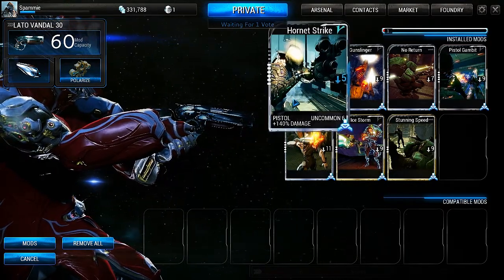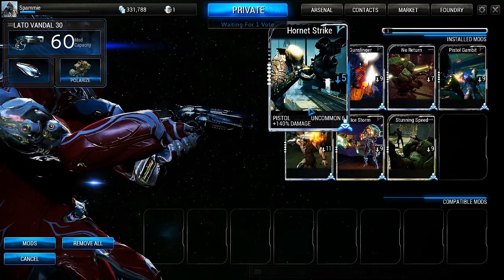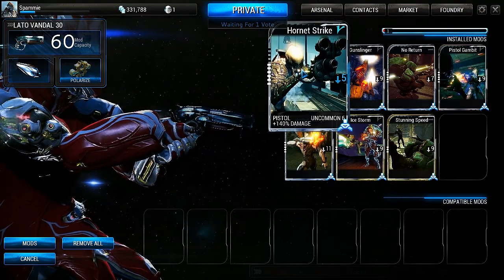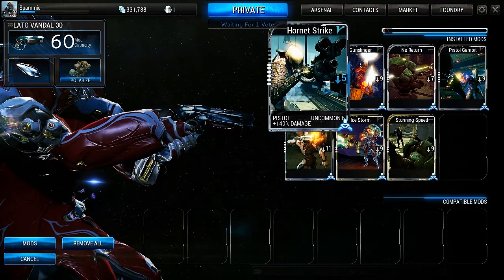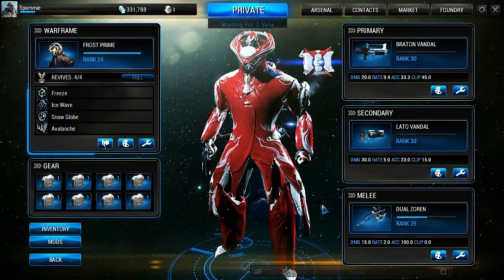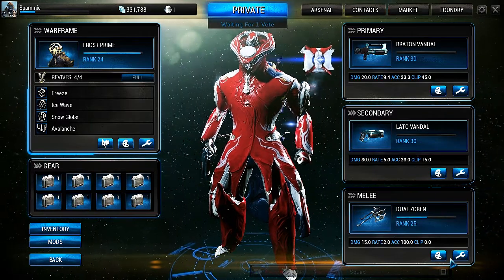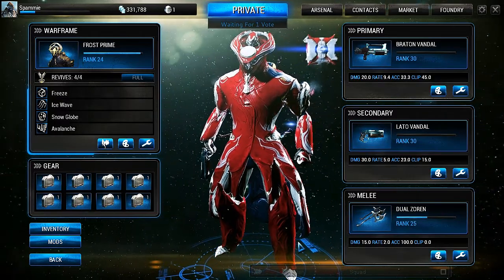Serration at rank 8 is 135%, and imagine that two more levels lower — Hornet Strike is still more powerful. That's why sidearms are much more powerful and really good to use, especially the Kunai and the Despair. Those are really strong.